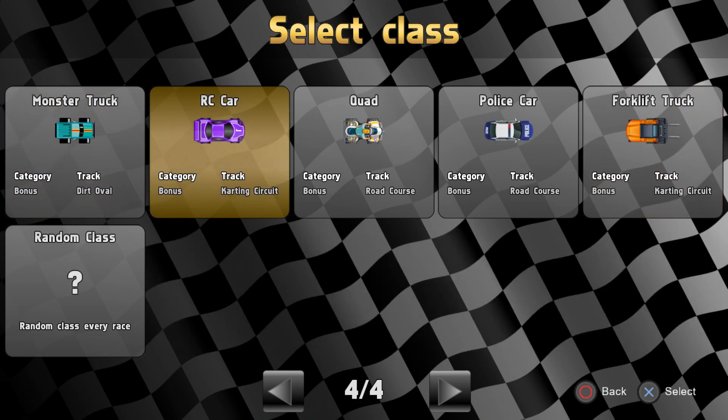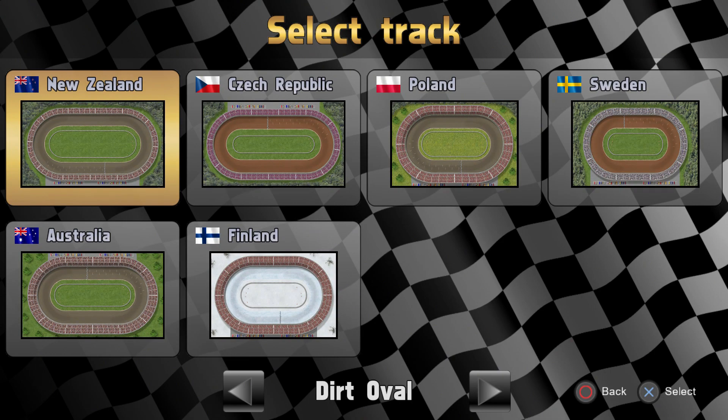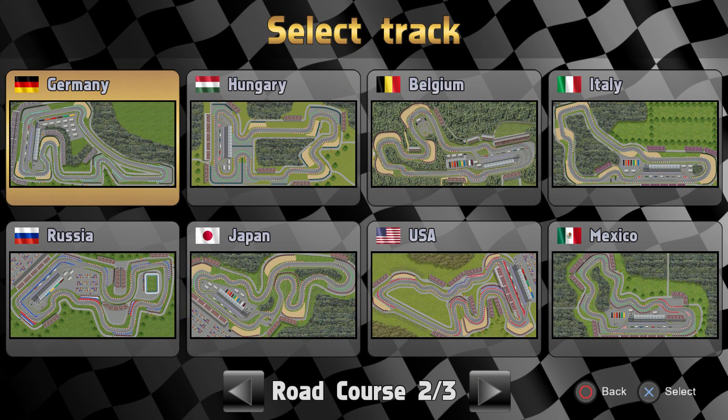You've also got a wide range of tracks. There are some historic tracks, including a historic version of the Nordschleife with the Südschleife included — I don't think it's laser scanned, but I think we can let that pass. You've then got a range of ovals, a range of dirt ovals, one of which actually appears to be an ice circuit, which is great. And then a load of tracks which don't carry any official names, but you might recognise quite a few of them — there are a lot modelled on real tracks.